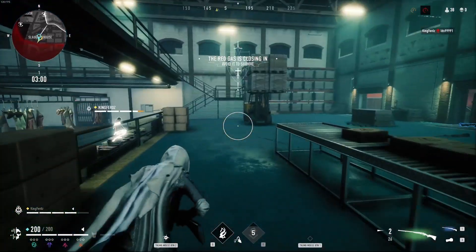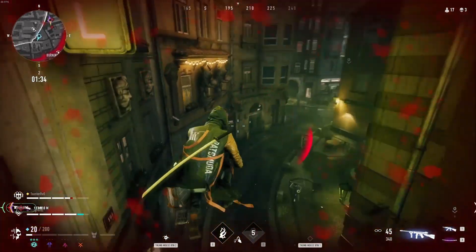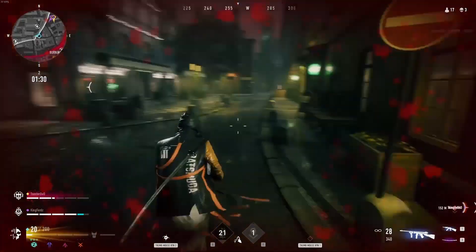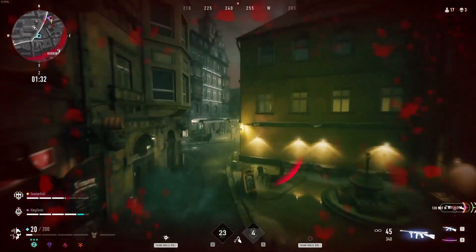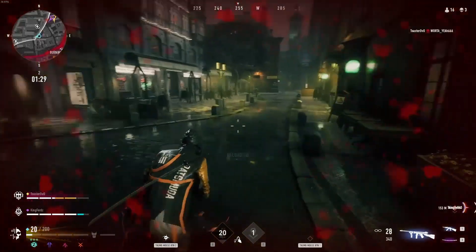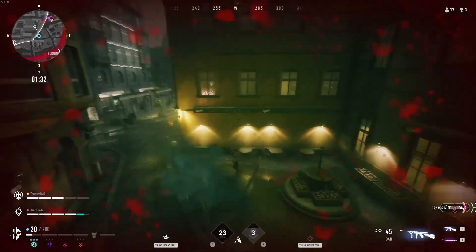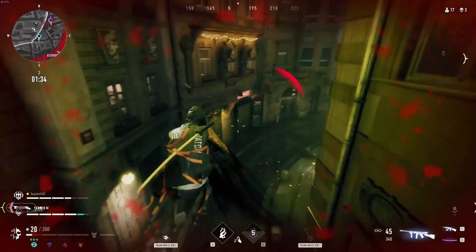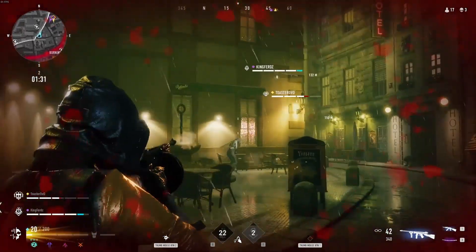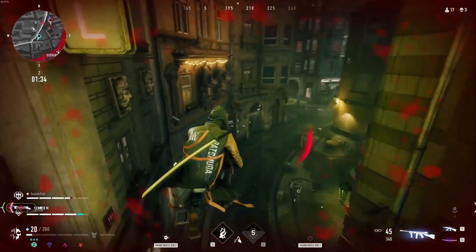Next we have wall jumping or wall running. You can use this in conjunction with slide jumping to increase momentum and to enter and exit fights in a way that's very hard to hit if they've got poor tracking. I've got a couple of clips in this video of me wall jumping — I was very low on health, jumping between walls, the guy couldn't hit me, I got my Q off, got behind him, and finished him. If I'd just run straight at him, I would have died immediately. Don't run in straight lines — use slide jumps and wall jumps to build scary momentum.